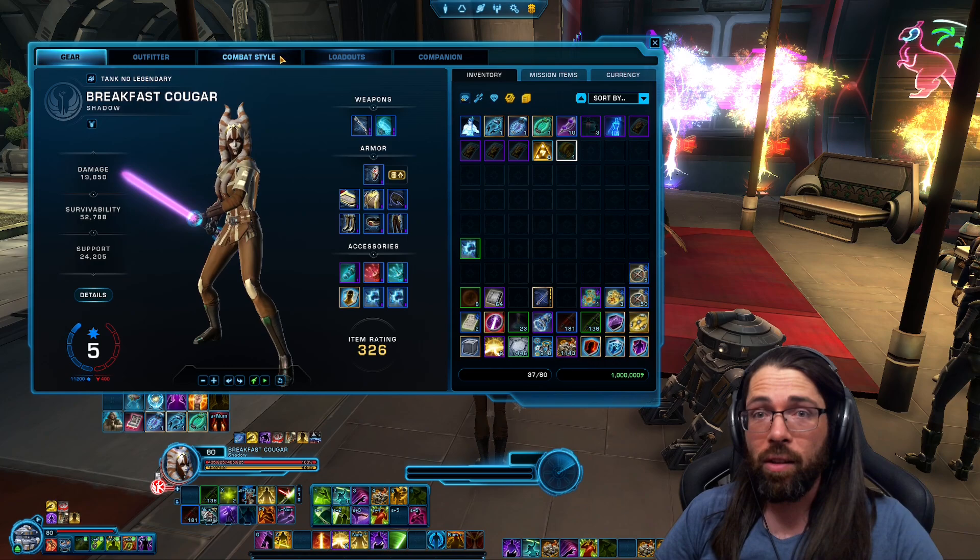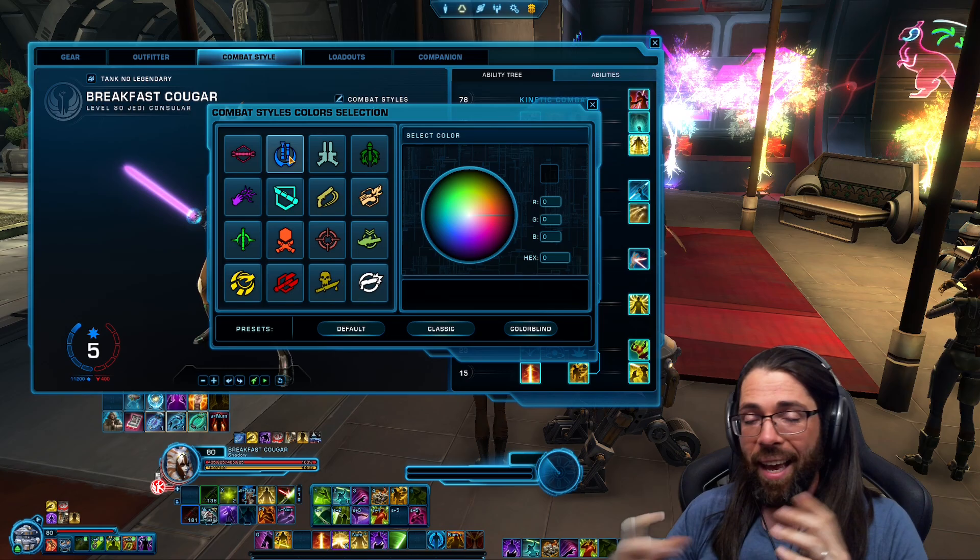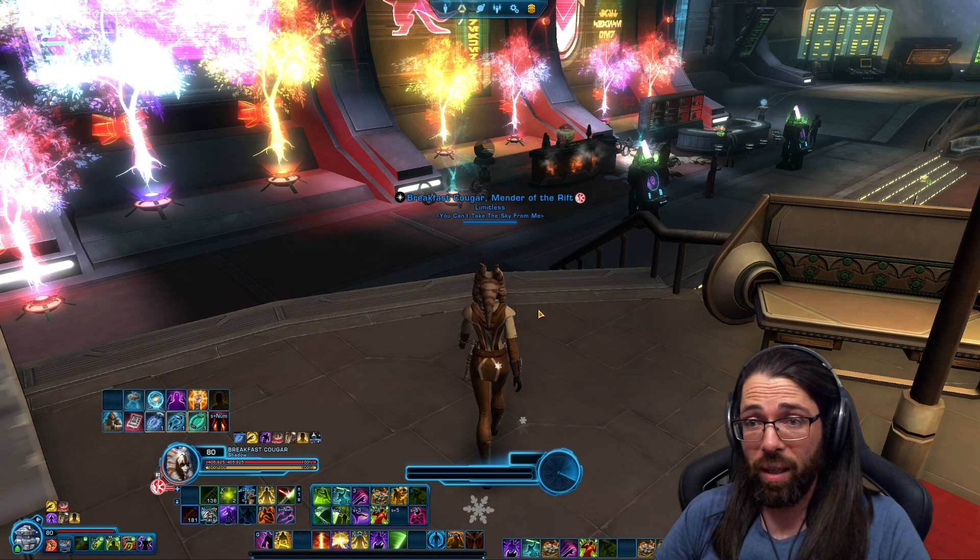One other thing that's really neat that they've done is they've added the ability under combat styles where you can go and change all the colors of the icons that show up on the nameplate. It should be exceptionally useful for PvP and may also be useful for some PvE instances.